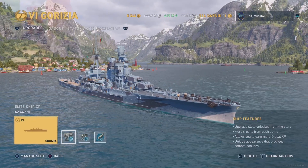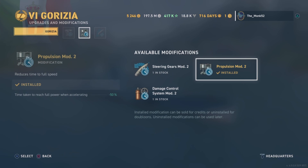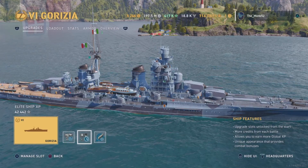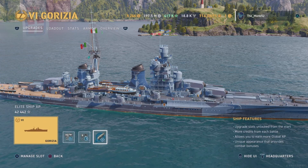The AA range is bad and the AA is just underwhelming — if you saw my live testing video, carriers do have rather good fun with you. For the second slot, I recommend Propulsion — steering gears can work and it's not bad, but Propulsion is a little more effective. Concealment is also good, and you could run a full IGL build on this thing.